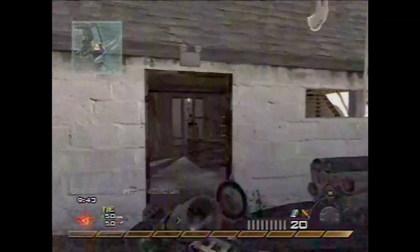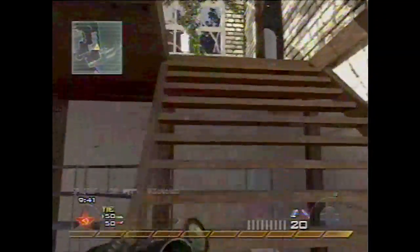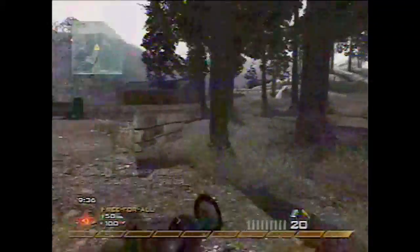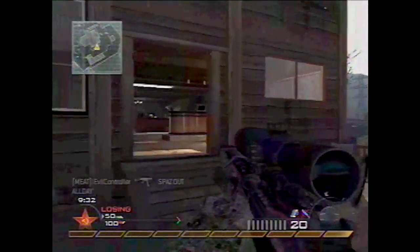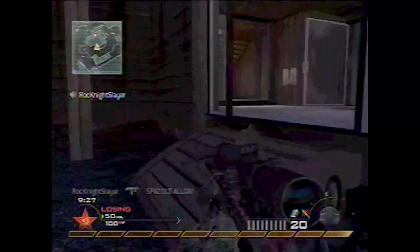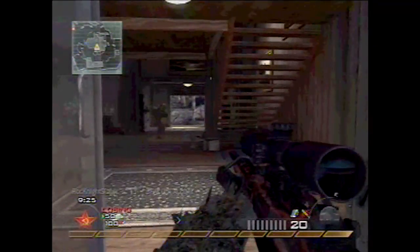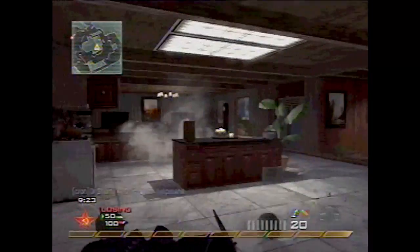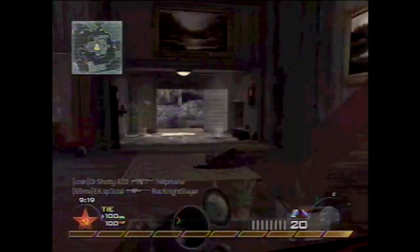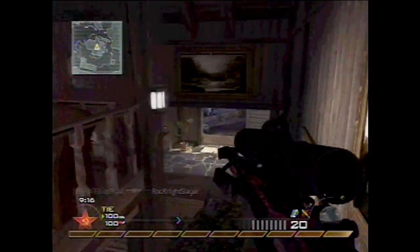As you can see, I'm using the throwing knife instead of a claymore or a grenade. I don't actually end up getting any throwing knife kills, but what I do end up doing is having a more aggressive style of gameplay — not having claymores prevents me from camping at all, and not having grenades prevents me from throwing them at people and getting kills instead of headshots.